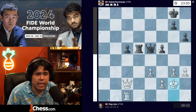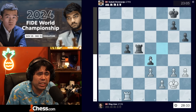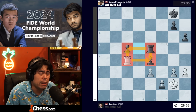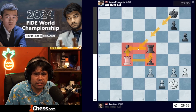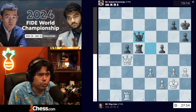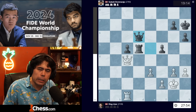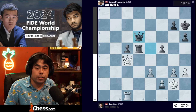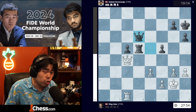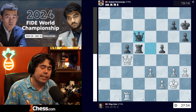We get king g2 and now Gukesh goes king to h7. Gukesh could have played queen to e4, trading off the queens, and after rook c4, rook e5 does double duty guarding both pawns. Instead Gukesh plays king to h7, and now queen c4 and queen d6 being played. You'll notice Gukesh is taking a little bit of time to play his moves whereas Ding is moving instantly — it's abundantly clear Ding wants to make the draw and get out of town as quickly as possible.